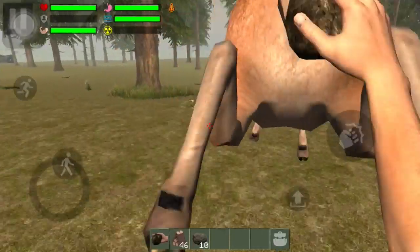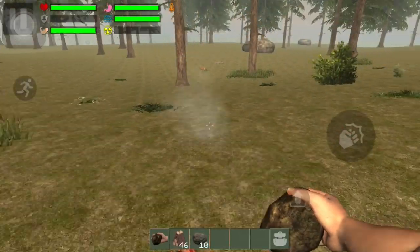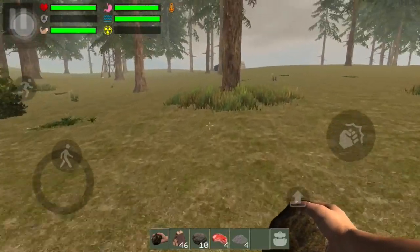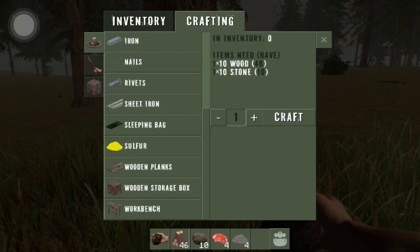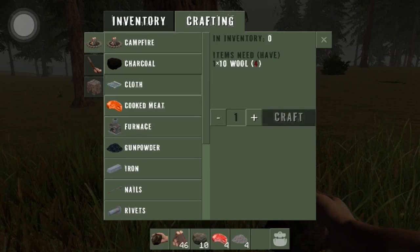I missed that — lag. Come on, go down. You get skin and you get meat. Skin is good because you can use it, and wood — that's what I meant to say — you use the wood to make your sleeping bag. You need a lot of pieces of wood though. It shows you everything you need: 10 pieces of wood and 10 pieces of stone just to make a campfire I guess. Cloth needs four pieces of wool.